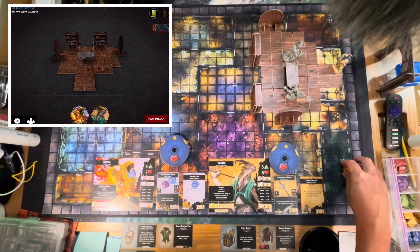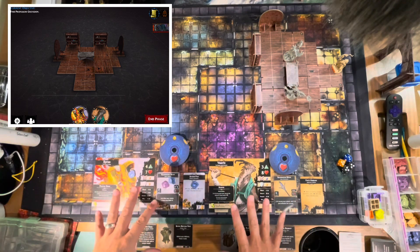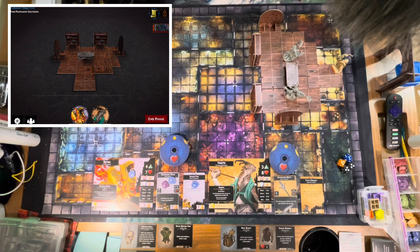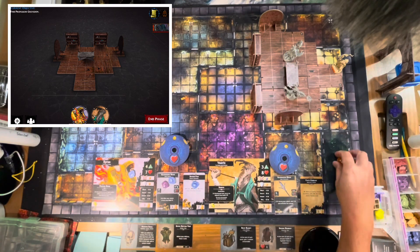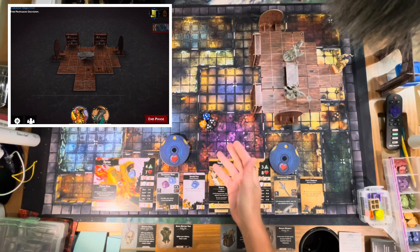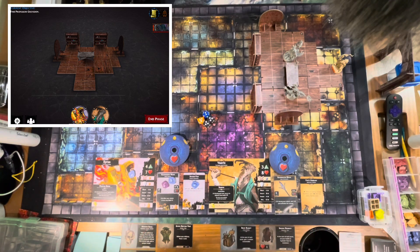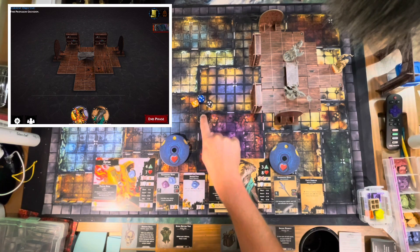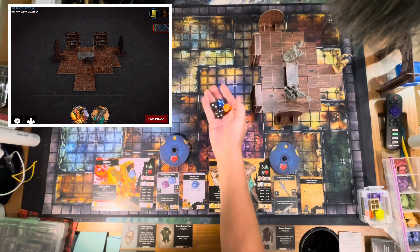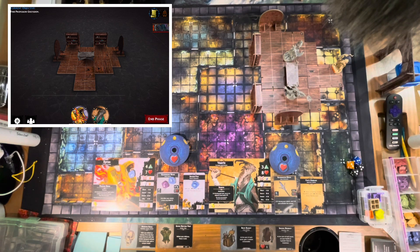Other than that, you're pretty much set to go — get your characters straight, set up health dials, have your tokens and miniatures ready. For solo play, I haven't needed more than a single blue, a single orange, and single or double black dice, so those are really all the dice you need at the beginning.